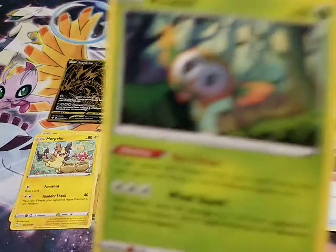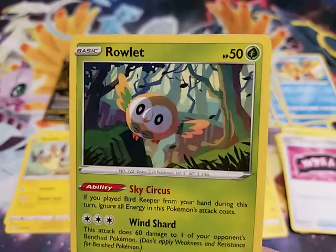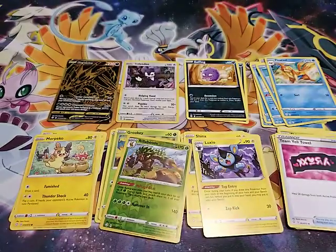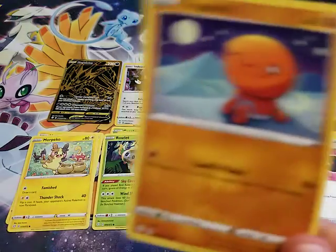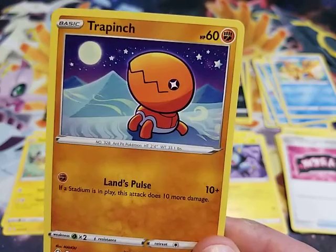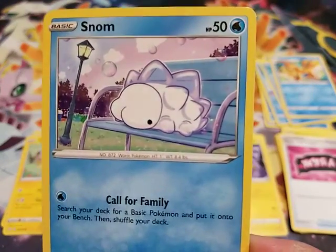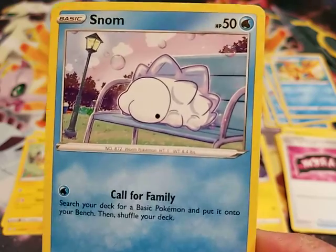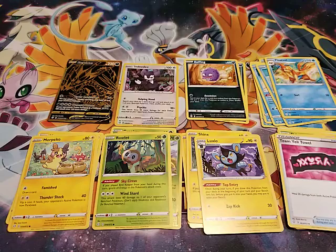This one gives endless entertainment — it's Rowlet! And his ability is Sky Circus, cause he's such a goofy Pokemon. We have this hopeful little Trapinch, staring at the desert moon, wishing on some stars. And I've never seen this — it looks like a frozen... Snom! It's a frozen Pokemon that turns into the beautiful moth Pokemon.